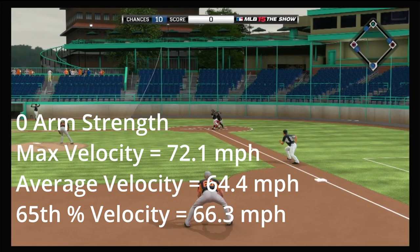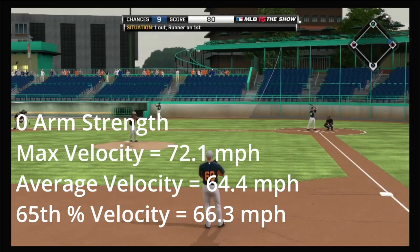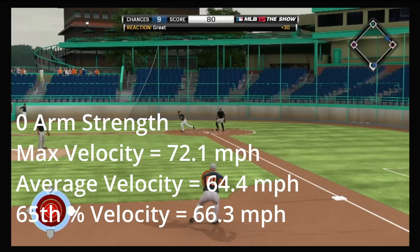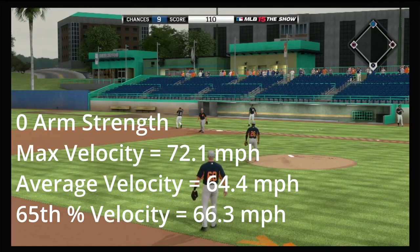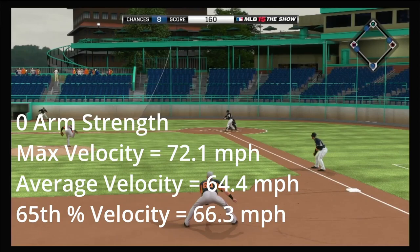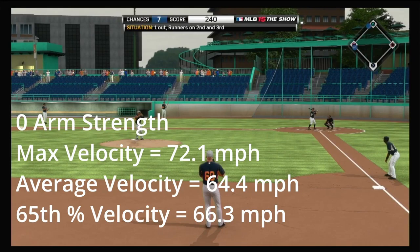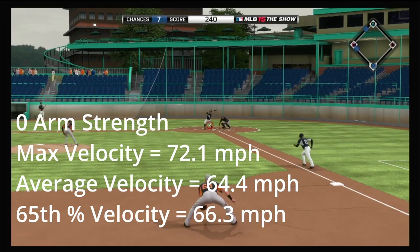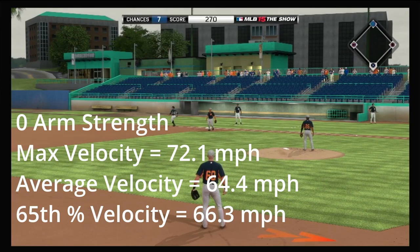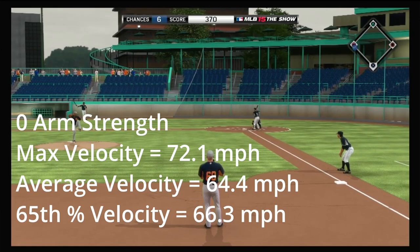Now here are the results. For a player with zero arm strength, the maximum throw velocity I was able to achieve was just above 72 — 72.1 miles per hour. I'll put all these values down in the video description. His average velocity was 64.4 miles per hour, and I also calculated the 65th percentile speed for all these guys. Using that percentile, since one standard deviation from the median in a normal distribution is roughly the 65th and 35th percentiles, most of your throws are going to be within this range. His 65th percentile was 66.3 miles per hour.